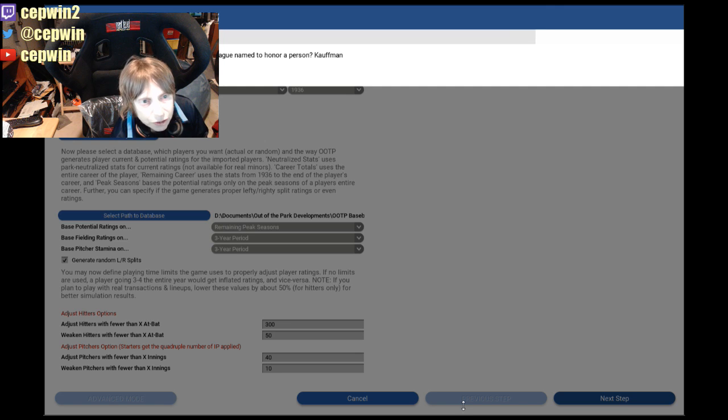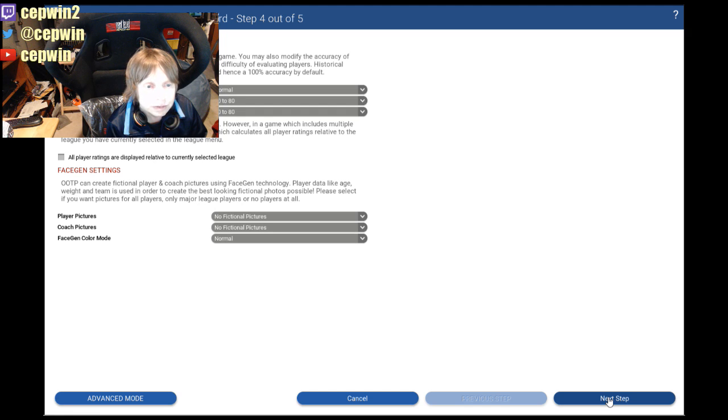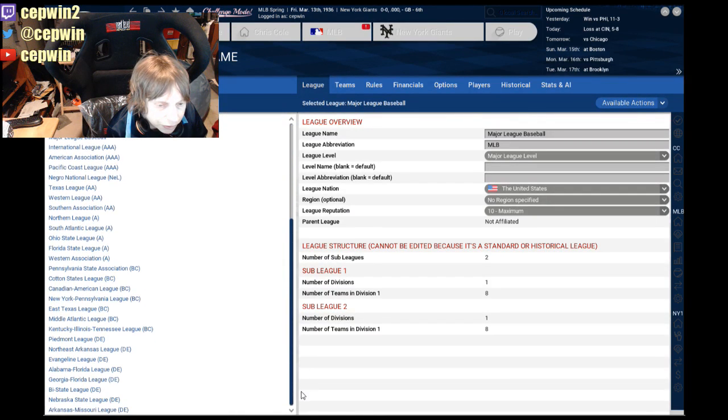You have to import the minor leagues — if you don't, it's not going to work — because the Negro leagues were treated as minor leagues for the purposes of this game. Let's make sure we have the Negro league: the Negro National League, and I think there's a Negro American League somewhere in here.